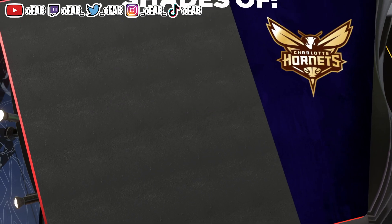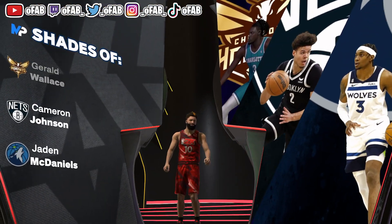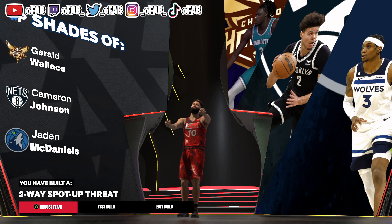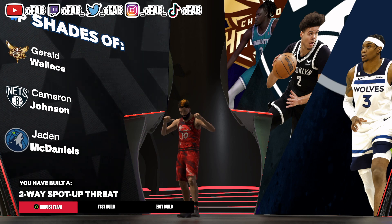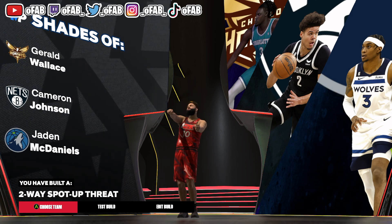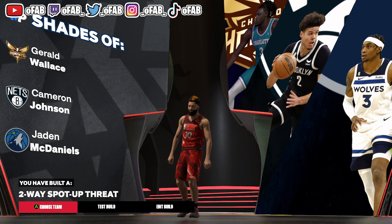You get Gold Bulldozer, Gold Brick Wall. This gets a burly, tight build too so you can get a lot of extra bumps and cover a lot of ground. The archetype we end up getting is Jaden McDaniels, Jared Wallace, Cameron Johnson — we got a two-way spot-up threat. We're already looking chunky. Do your getaway workouts and in two to three weeks you'll get a burly build, a fat lock that covers a lot of ground. This is the lock build I use — I think it's the best lock build in NBA 2K24. Make sure you guys like, comment, subscribe, it's your boy Old Fab and I'm out.